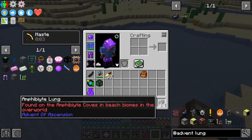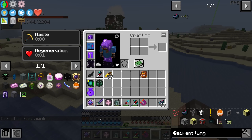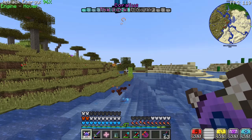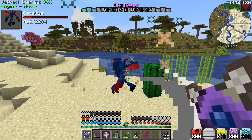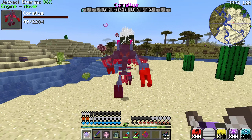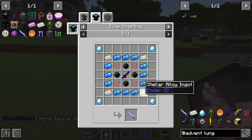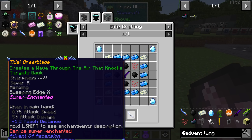I thought maybe we should summon some bosses and have a few fights to get their drops. This is the amphibiate lung — you just drop it in water and someone gets summoned. He was summoned. He has 2204 health, which is why we need the OP armor and tools to get rid of these guys faster. He dropped what he was supposed to — the Corallus Polyp. It has EMC so we just needed the one. That's going to give us the Tidal Great Blade, a super enchanted sword.